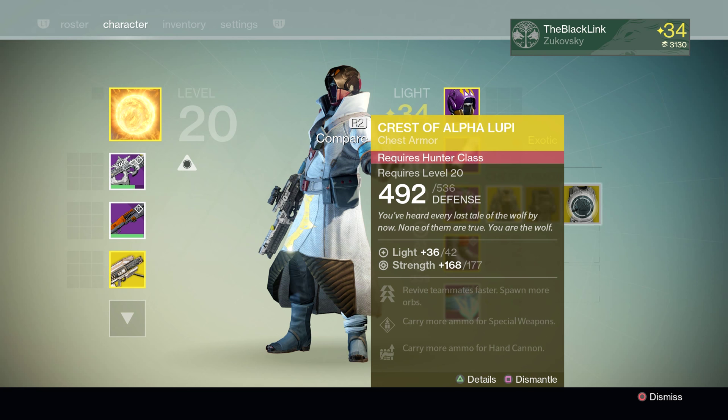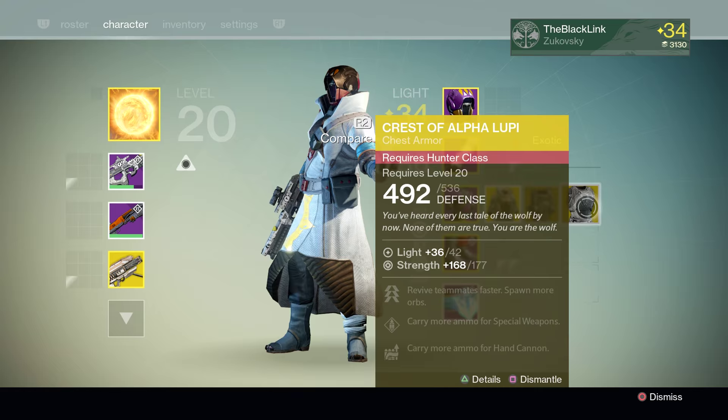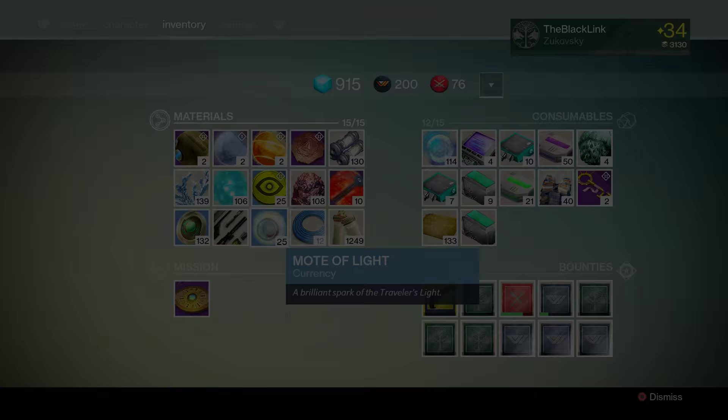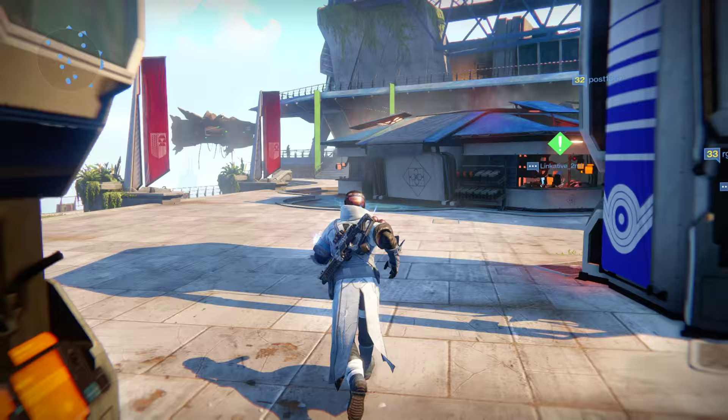And finally our last Crest of Alpha Lupi — look at the roll on that one. We finally got a top piece of gear here: 177 Strength. That's pretty good. Out of all nine of those engrams, only the last three or four or so were actually decent. And as you can see here, I have used all of my motes up — I went from about 400 motes today down to about 25.